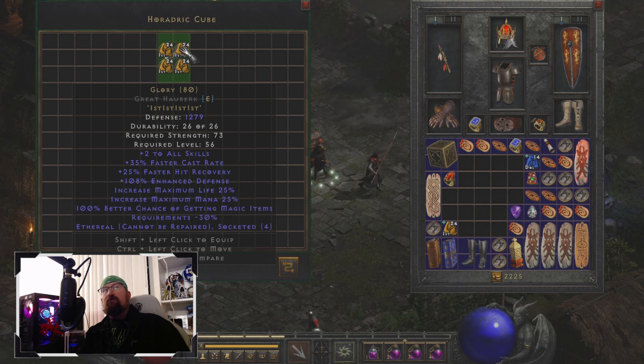And now here it is — Glory. This one rolled with a defense of 1279, which is pretty good. You can see right here it gives you plus two to all skills, which is fantastic. I have seen some uniques roll with up to plus five to skills, but it's usually not plus five to all skills — it's usually like for a Necromancer or Sorceress, like plus five to fire skills. But in original D2R, if I had a runeword that could give plus two to all skills, I would probably be jumping for joy.